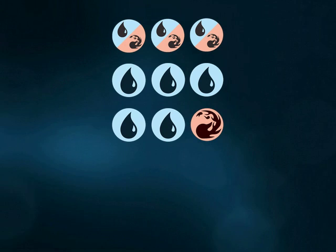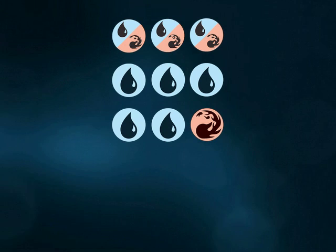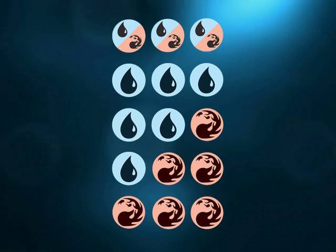You can pay for it by spending three blue mana, two blue mana and one red mana, one blue mana and two red mana, or three red mana. In other words, it'll fit right into a mono blue deck or a mono red deck. Of course, it'll be great in a blue-red deck, too.